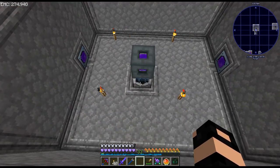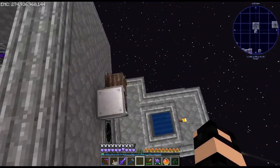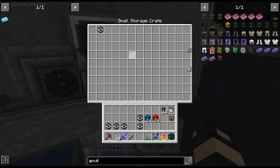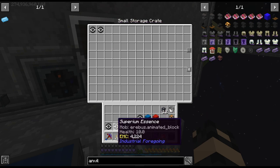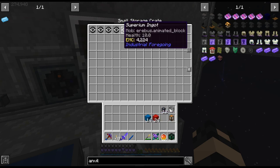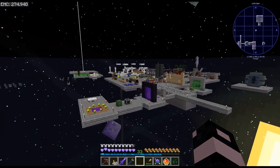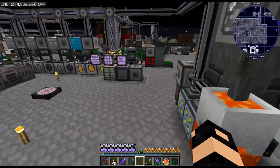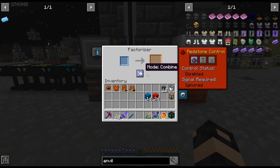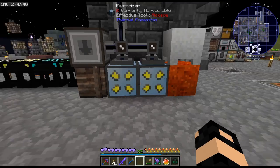I'm just crafting up the last of the things we need for the crystalline ingots. As I was doing that, I needed the sixth degree ingot so it's taking a few minutes. But I have gone ahead and got supremium ingots and superium ingots, and we were just spawning those so I can finally upgrade this armor. That is a long time coming.